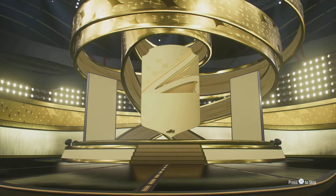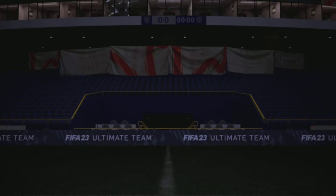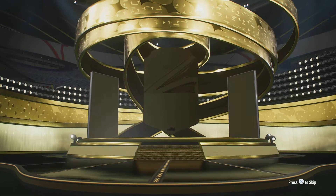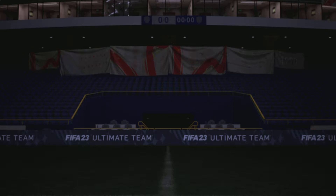We'll start with the 82-rated plus pack. We start with Boards, a French center mid — two mini is actually not that bad, I'll take him. Right now I want anything that will improve my team. As you can see we're back up to 1.1 mil.